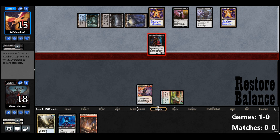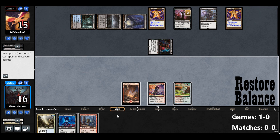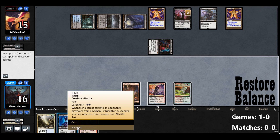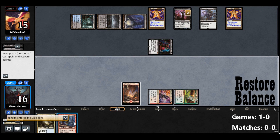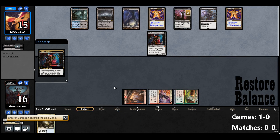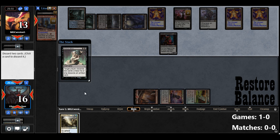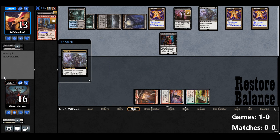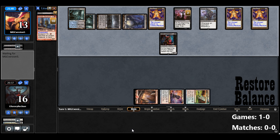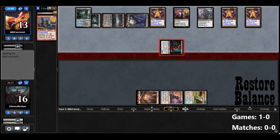We can't play Ardent Plea anyway because we don't have White. Raider Gargadon — I guess we can suspend. We're going to start taking more damage though. Another Rack — oh, there's no way. When you play 8 Rack and they get 3 of them, that's kind of difficult.